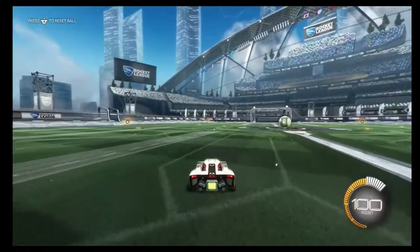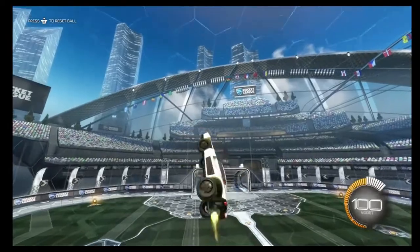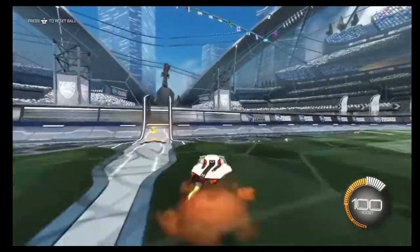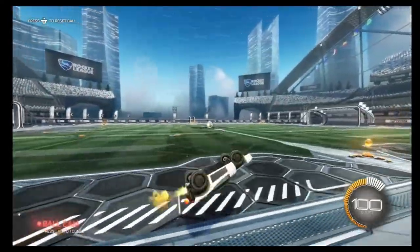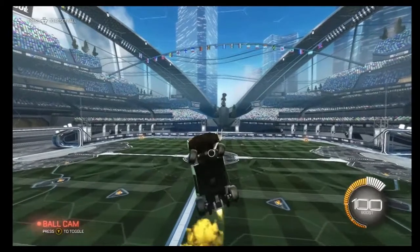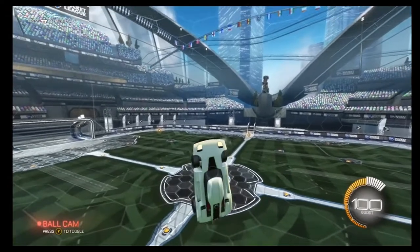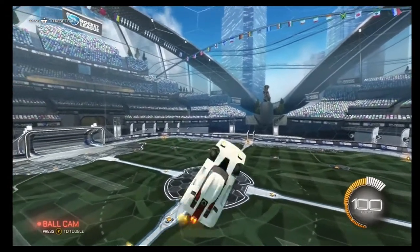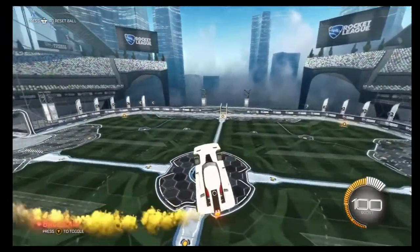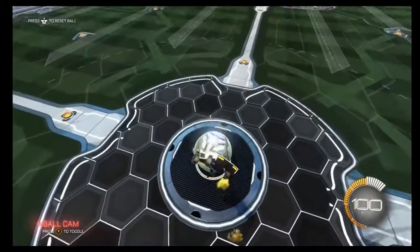Now that we're in free play, one of the main parts of air dribbling is obviously car control. I'm assuming if you're watching this tutorial you already have basic car control, but just kind of mess around in free play — go off the wall, try to keep yourself in the air, do some spins, fly around, go in circles. Just keep yourself airborne.